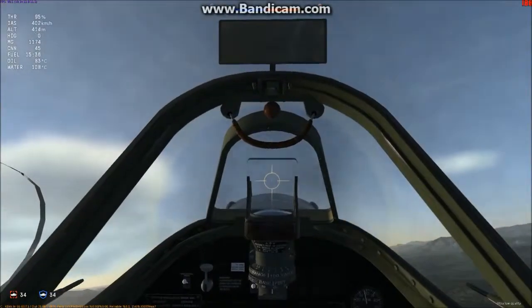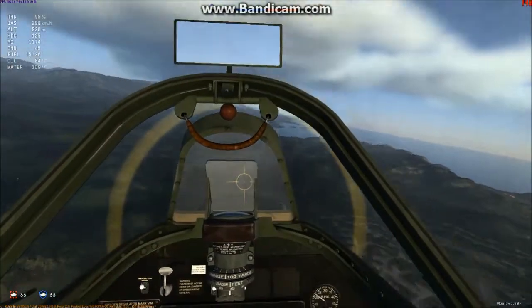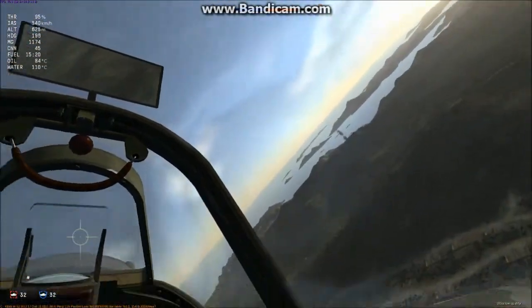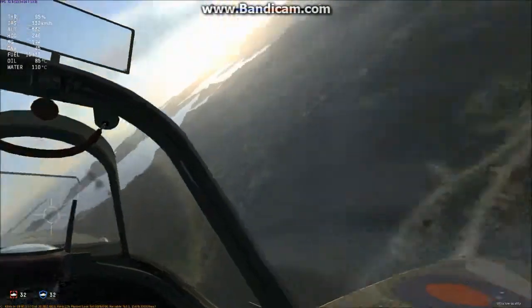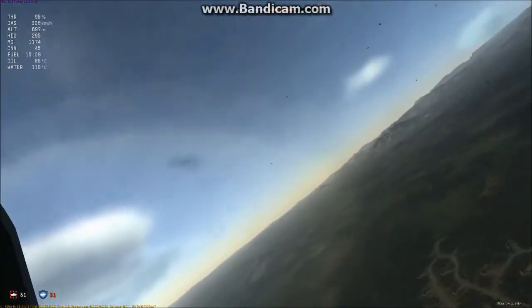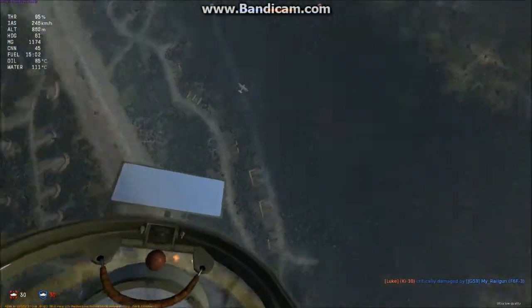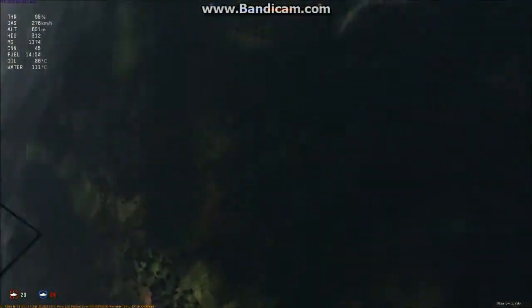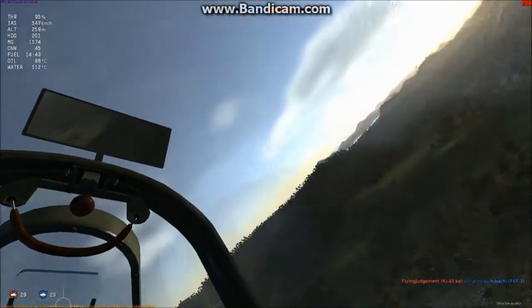Talking about the Mk2 Spitfire — in realistic and simulator you have a realistic flight model. This aircraft didn't have a supercharger, so when you go into negative G-forces, the fuel doesn't get sucked into the cylinders and you lose power. Sometimes the engine even stops. So when I'm trying to point the nose downward, the engine loses power and the revs go down.